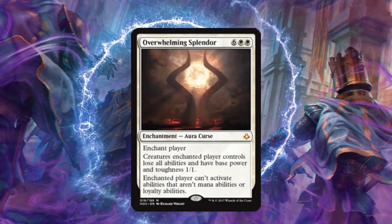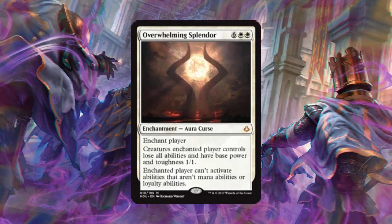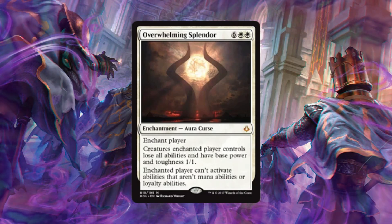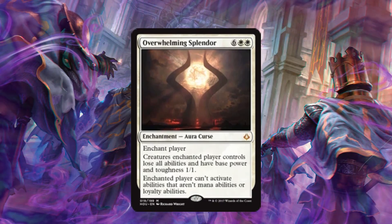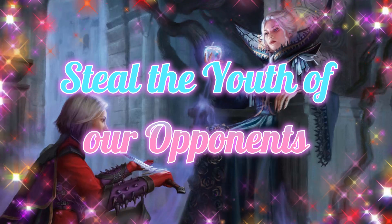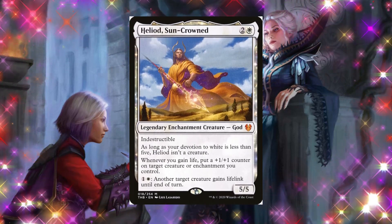I saved the scariest one for last — Overwhelming Splendor. For eight mana you enchant a player: creatures that player controls lose all abilities and have base power and toughness 1/1, and the enchanted player can't activate abilities that aren't mana abilities or loyalty abilities. Their scariest threat is now just a measly 1/1. This could be scary for anybody at the table. But of course this deck is really all about draining your opponents so you can keep that youthful beauty — so we want to take advantage of life gain and opponent life loss.